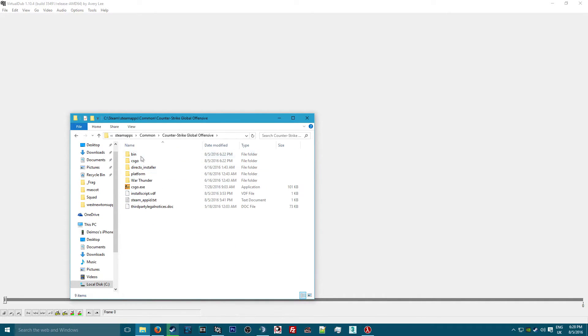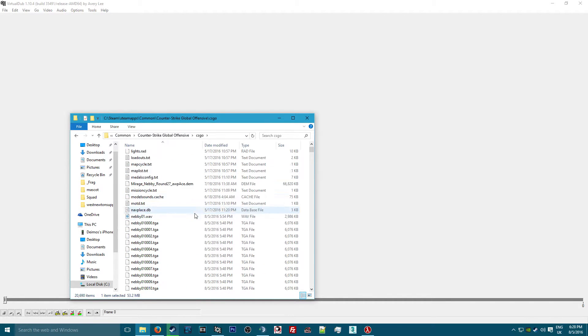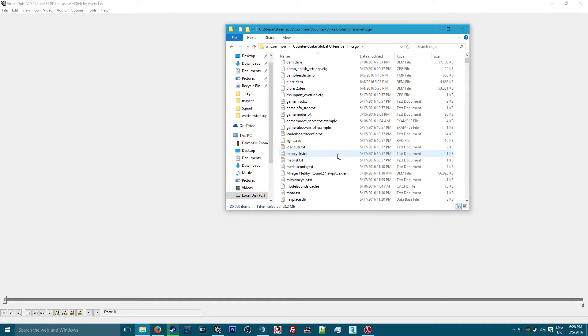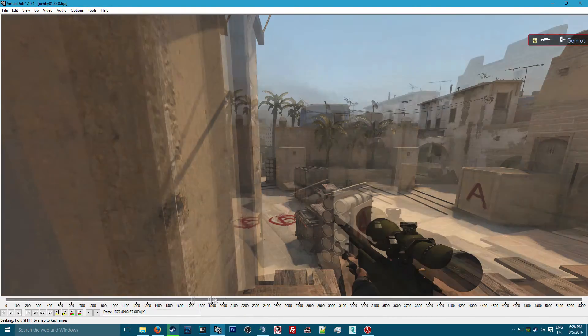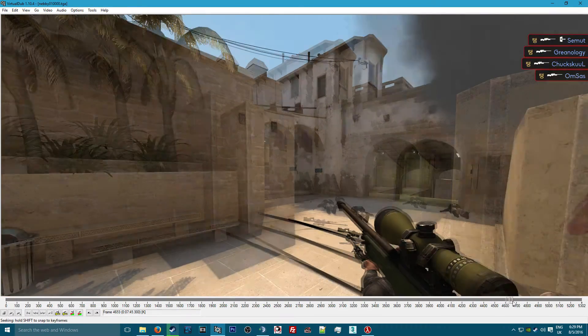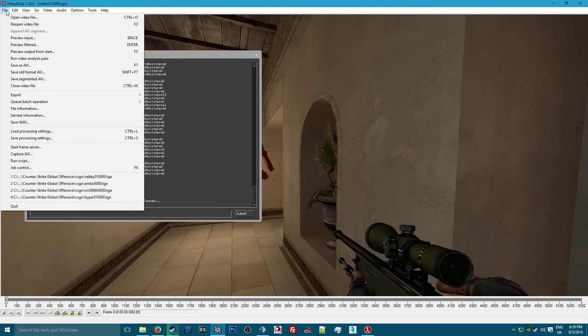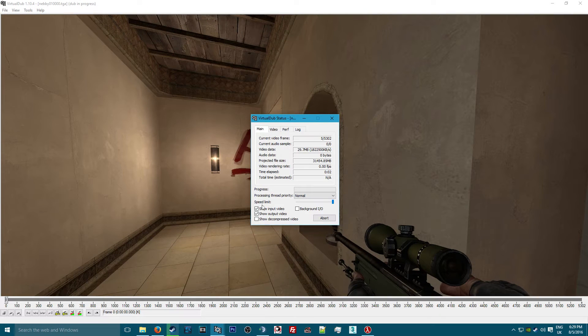Go to your CSGO folder in Steam - it'll be in your C drive under Steam, SteamApps, common, Counter-Strike Global Offensive, csgo. Scroll down and you'll find your movie files - I named mine 'nebby' and they're all dot TGA files. Select the first one, drag it into VirtualDub, and you'll see a timeline of all the photos rendered together into a video. Go to Video, Frame Rate, and set it to whatever you set your host_timescale to - so 300. Then go to File, Save As AVI, and save it wherever you want.